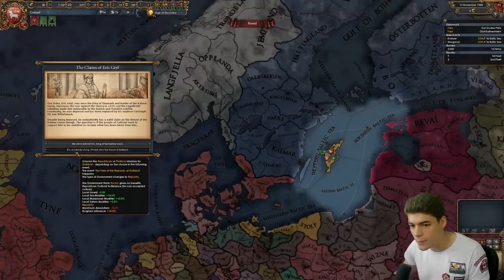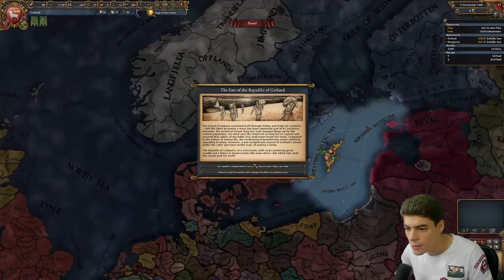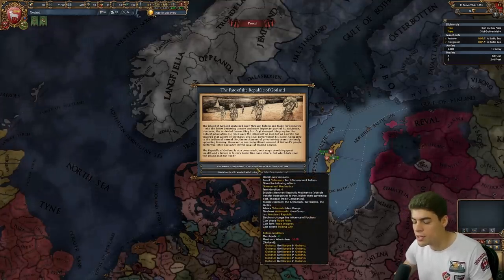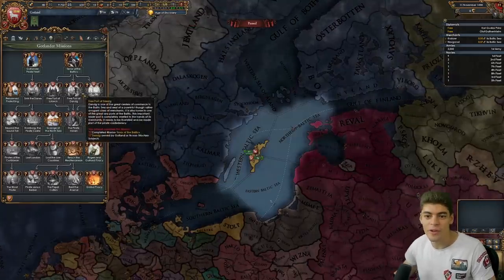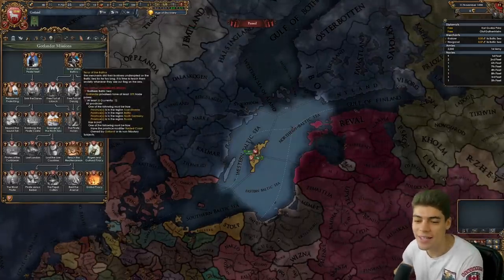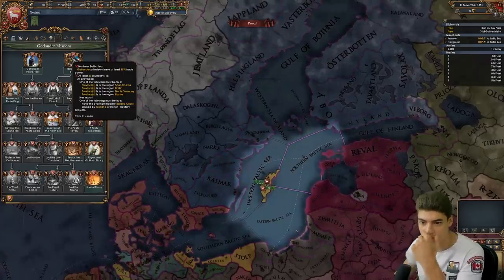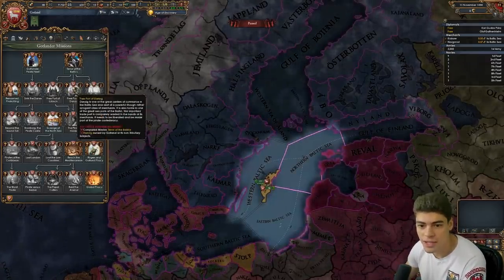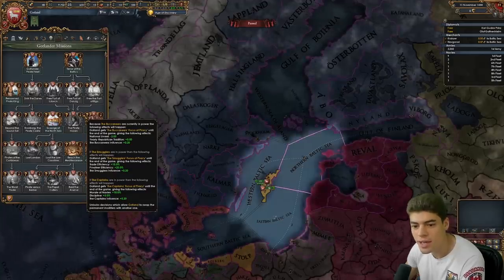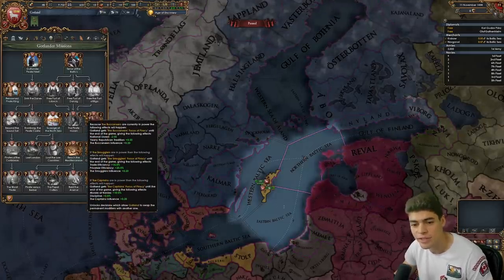So Eric is nobody's king — best he is the Mayor of Gotland. After that we get the fate of the Republic and we either become a plutocracy, a trade-based nation, or we become a Pirate Republic, one of my favourite government types in the game. We get a mission tree of our own: Terror of the Baltics — basically raid everyone — which gives us lots of claims, and then it's about taking the different free ports and getting a Pirate Haven which gives us a different bonus depending on who's in power for the rest of the game.